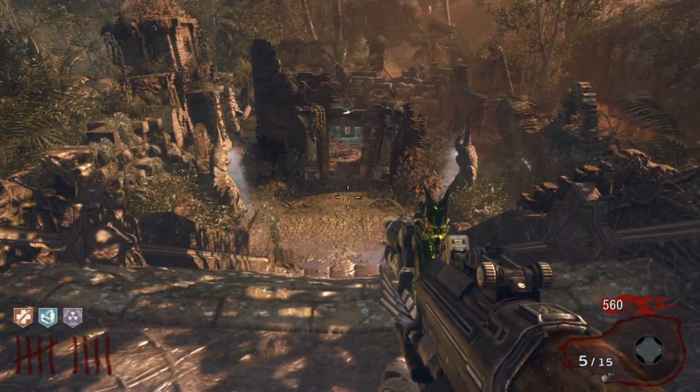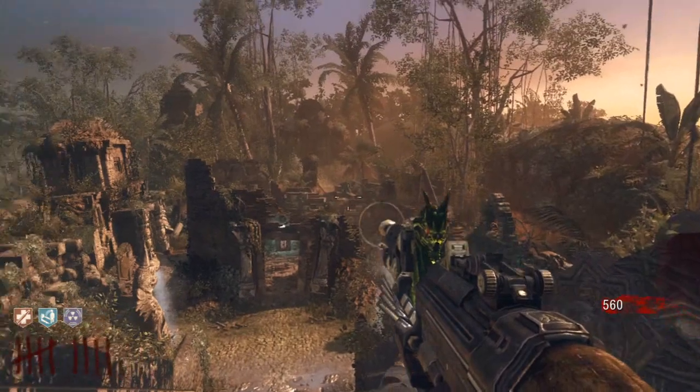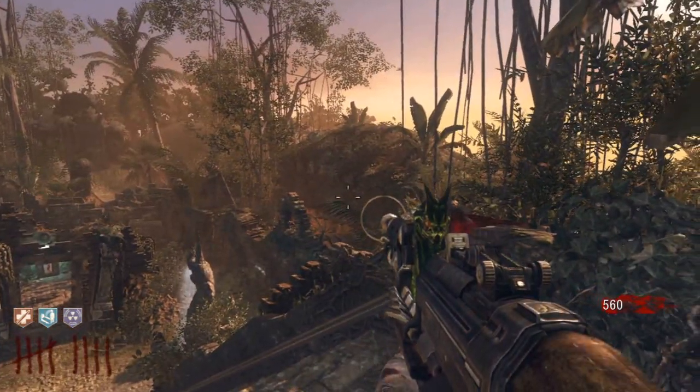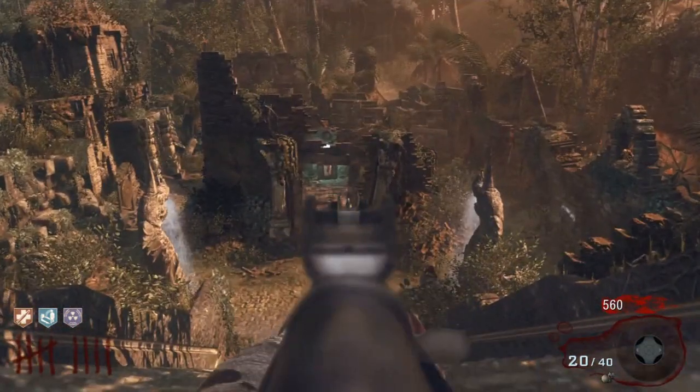This is pretty much going to be my solo strat. Like I said, all you have to do is get the baby ray, then just run in circles. If you need more points, run around the bridge area.